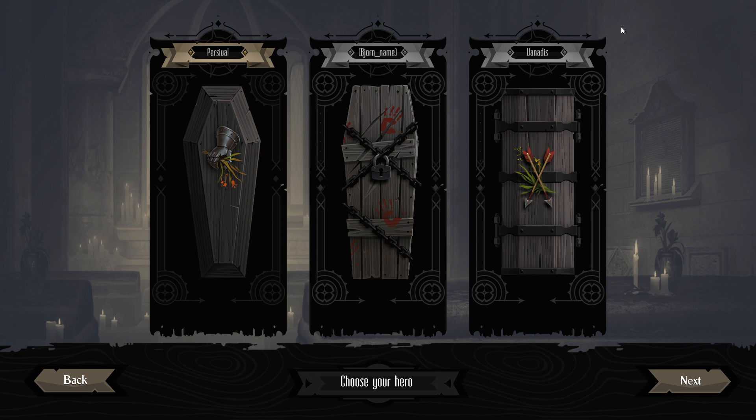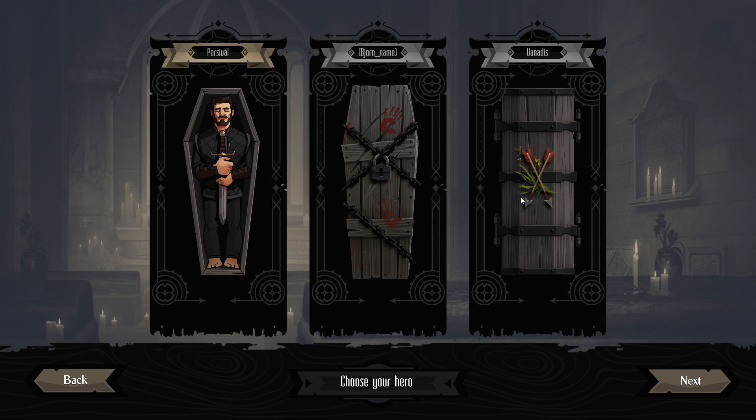All right, so we get to Knock on the Coffin Lid. We can play as either Vanidus or we can play as Percival. Percival appears to have a big old melee gauntlet on top of his coffin, so I assume he's probably a melee guy. Vanidus seems to have been buried with a whole bunch of projectiles, so we'll start out with the melee guy.